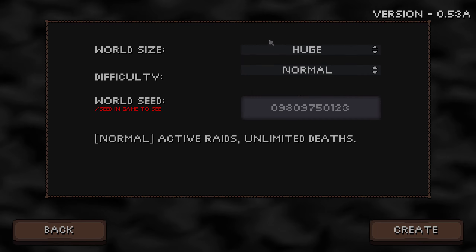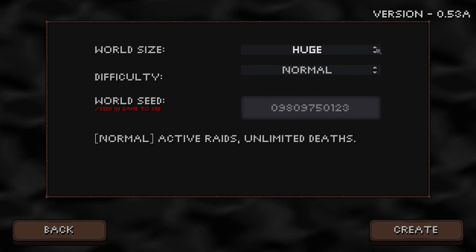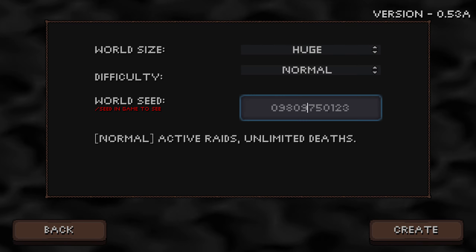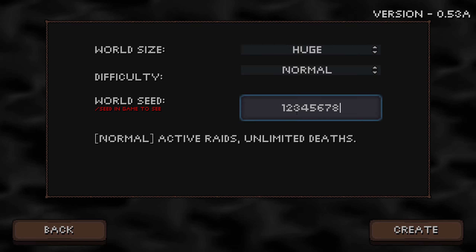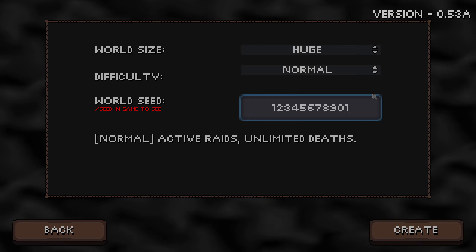I'm also going to go with a huge world this time. I don't know how much bigger that is, but why not. For the seed we're going to go with 1, 2, 3, 4, 5, 6, 7, 8, 9, 0, 1. I had this set before but then I went out and back in, so yes, we're going to go with that.